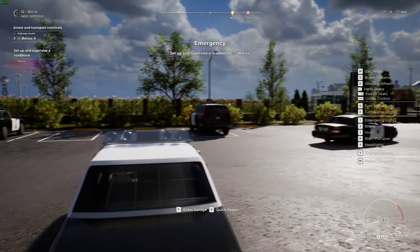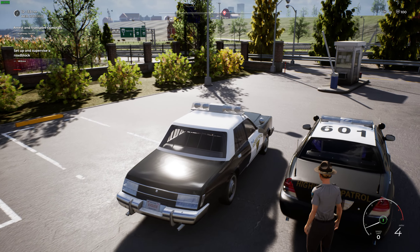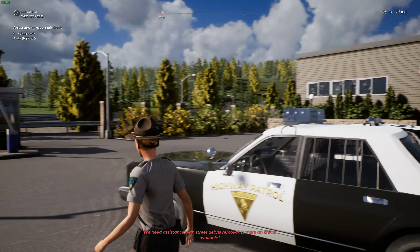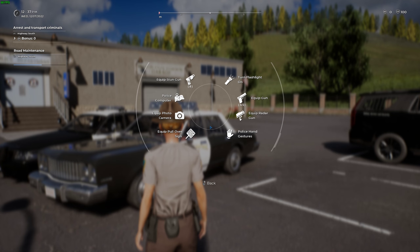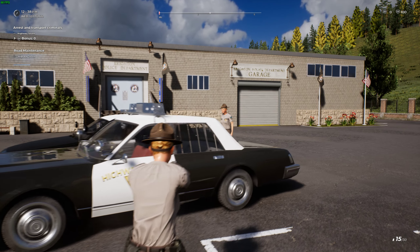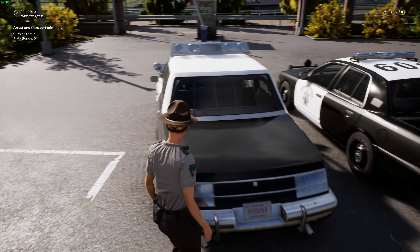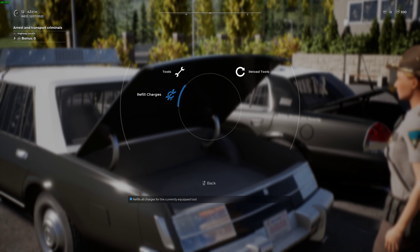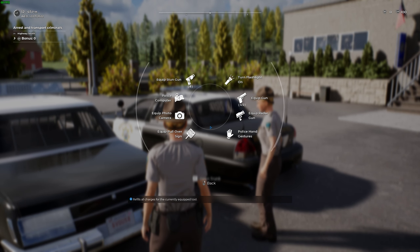We have an emergency call — exit your vehicle right beside mine. Let me show everyone how this works. If you press Tab, a wheel will pop up showing you whether there's an officer available and all your equipment. Eventually it'll show how many handcuffs you have. Go back to your trunk and press F to open it. If we do three or more arrests we run out of handcuffs, so we can't do a fourth — but if you click 'refill charges' it refills your handcuffs.